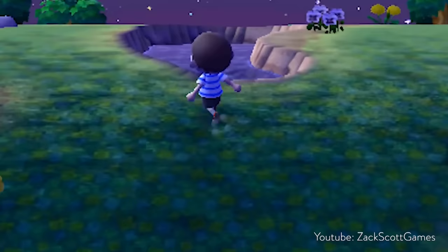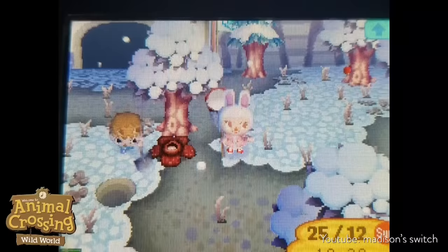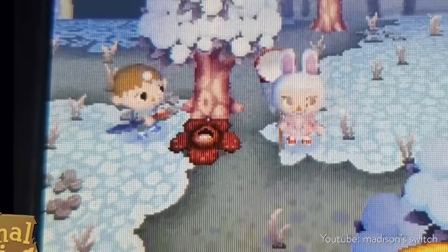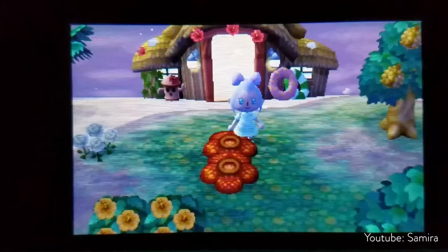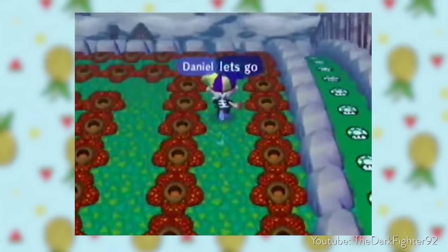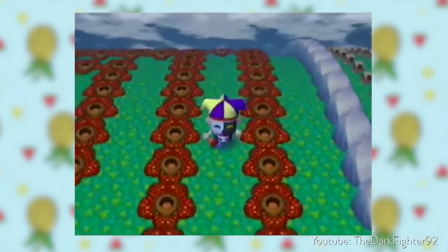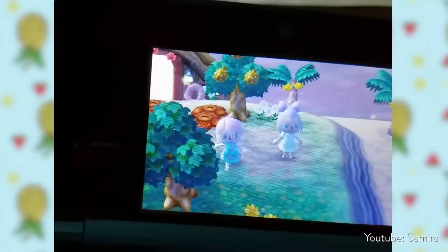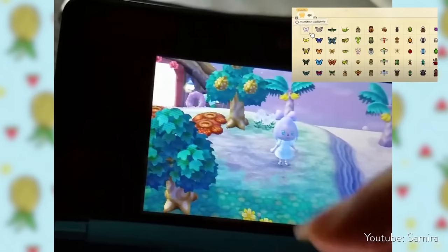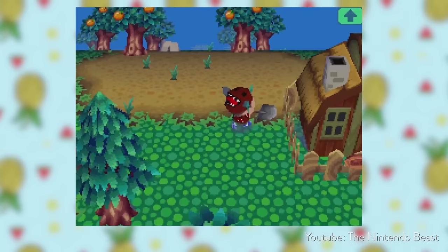This next one has plagued a lot of people's save files in Animal Crossing Wild World, City Folk, and even New Leaf. If you've taken some time off and let weeds get out of hand, one of these may spawn in — known as a Rafflesia. These are very frustrating and demotivating — essentially the ultimate punishment for letting your weeds get out of hand. There's really not much you can do other than try to fix your island to get rid of the flower. Not only does it look gross, it also attracts insects into the area.